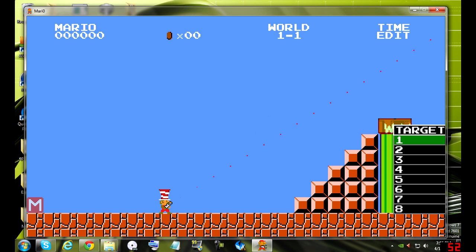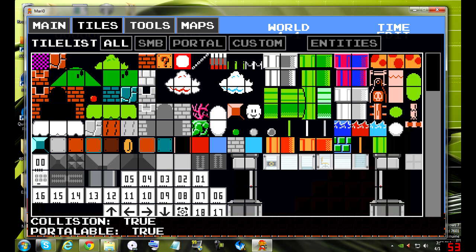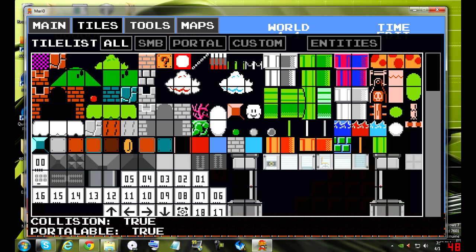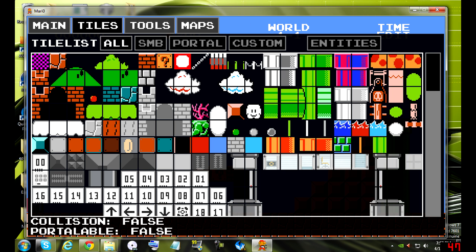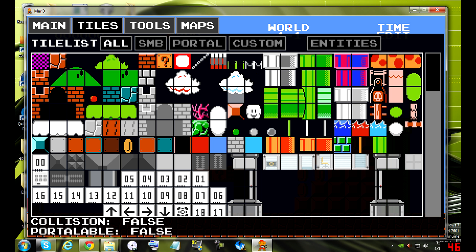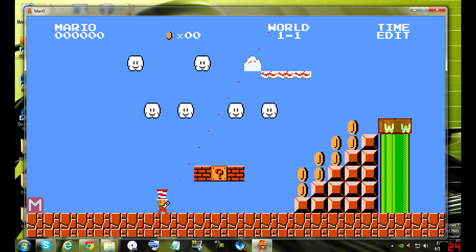So the first thing we're going to do to add stuff: you go to tiles and you just place down a tile. I'm going to put a few coins over here — why not. There we go. What else? We're going to throw a cloud down. It's pretty simple — just click around until you've got the right design.